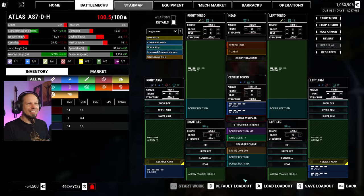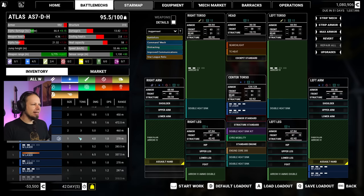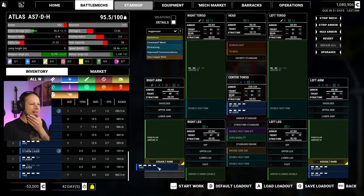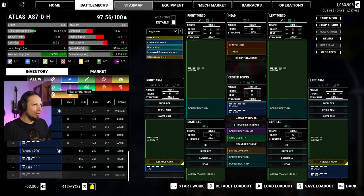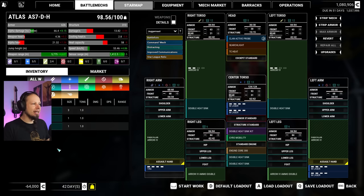I am not happy at all. Do we have pulse lasers? We might have medium pulse lasers somewhere. What about a TAG - is that helpful? I think I'll put a TAG in here, that might be good. We're gonna max the armor again, and it's fine if we go under tonnage. Let's just test this thing, let's just go have a good time with it. We also got a Clan Active Probe that we're gonna slap on the head component. We're gonna give it another single heatsink and we are half a ton under - that's okay, absolutely fine. Start the work - we have an arrow!